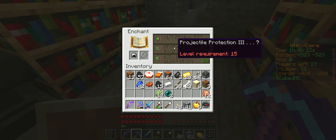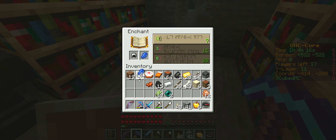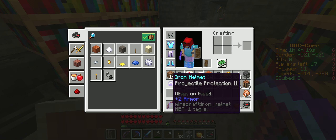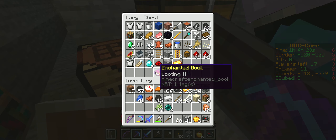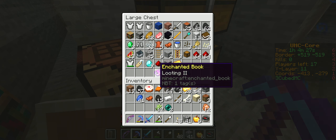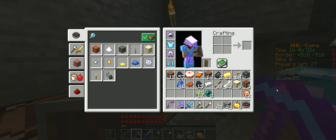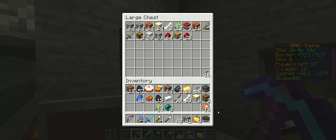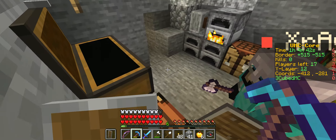Does anybody want the looting tool book I got? I got more gold! That's neat. I could add that to my sword. Yeah, we have cake too. I kept the cake. There are 16 arrows in this top chest if someone wants them. Can I take a few? You could take them all.